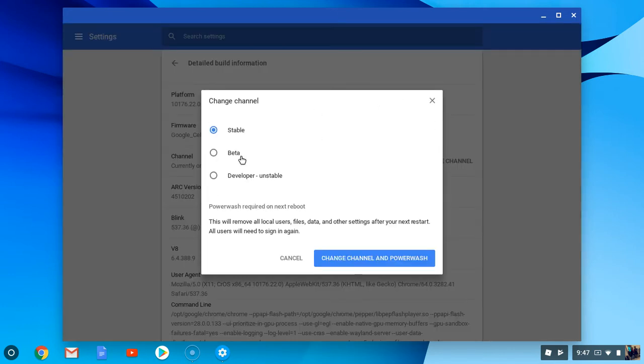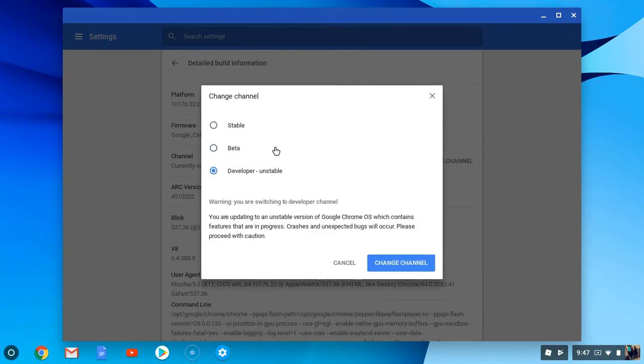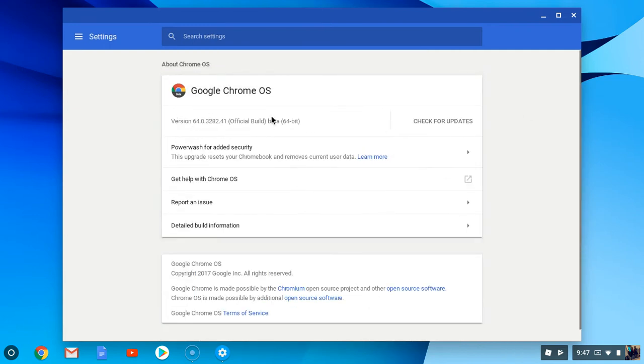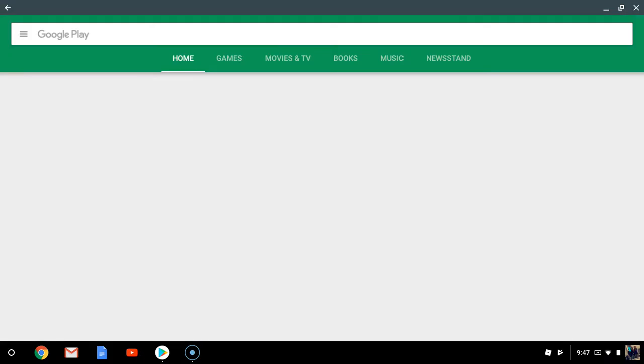Y'all's will be on stable, but don't leave it on stable — you have to put it on beta. I don't know exactly what it will say because I forgot, but you put it on beta and click it. Then you go back and the beta version will start updating. It'll shut off, turn back on, and then a little icon will appear.